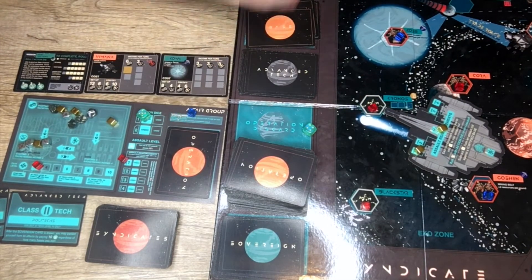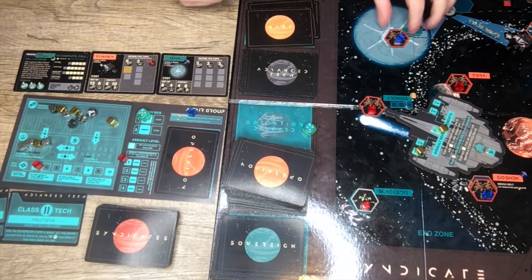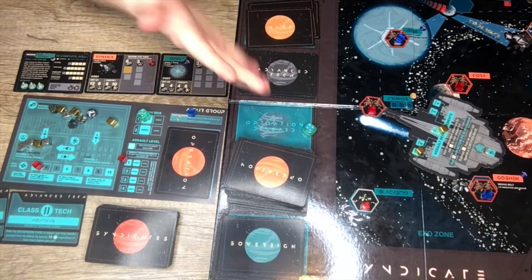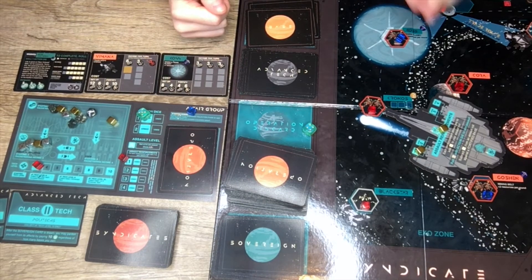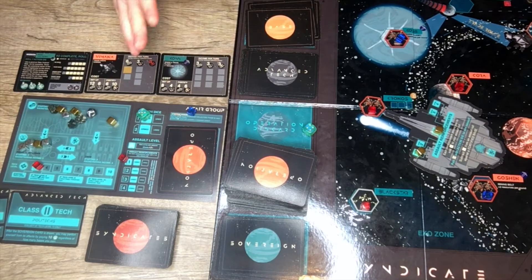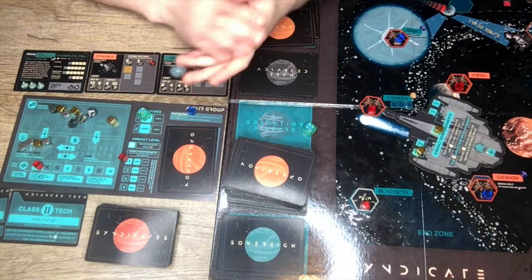Bases are more difficult to take if they're fortified. Fortified bases have extra defense and make it safer for you to trust that your base will remain in your hands. But bases are always vulnerable to assault, and it adds a wonderful layer of strategy because you have these resources but they're not guaranteed. You'll want to shore up your defenses — maybe have a sleeper card prepared to protect yourself. Most of all, the threat of an assault can be a wonderful negotiating tool that opens up a lot of great dialogue in Syndicate.